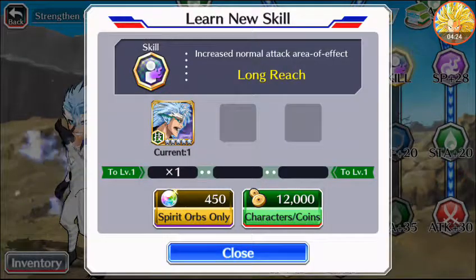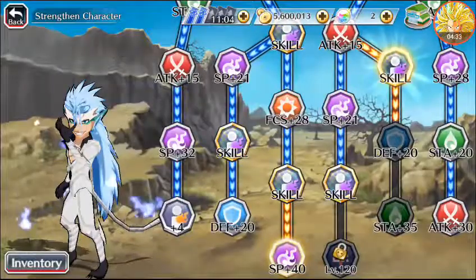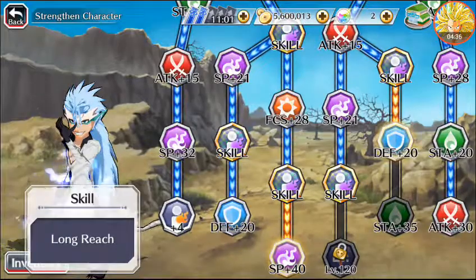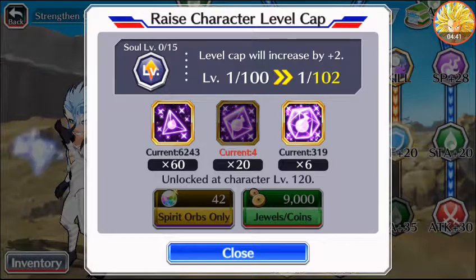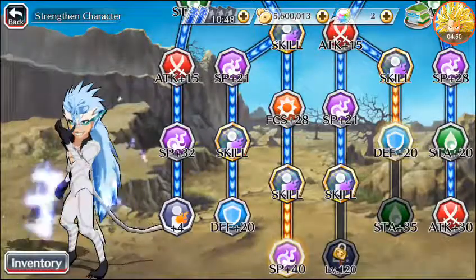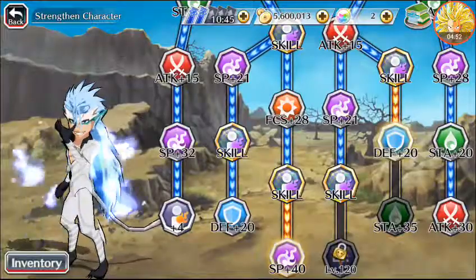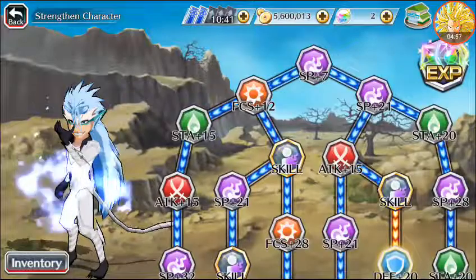Final skill: Long Reach — increases normal attack area of effect — one 5-star Grimmjow. That's interesting because these attacks are actually pretty wide as is. For the level cap he requires Spiritual Fantastic medium, and I don't have any of that medium size, so I guess I just grind. Anyway, that's all from me — hope you guys somewhat enjoyed. Leave a comment on how I should build this Grimmjow.